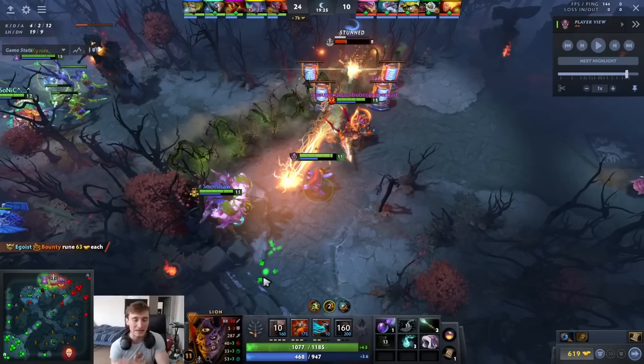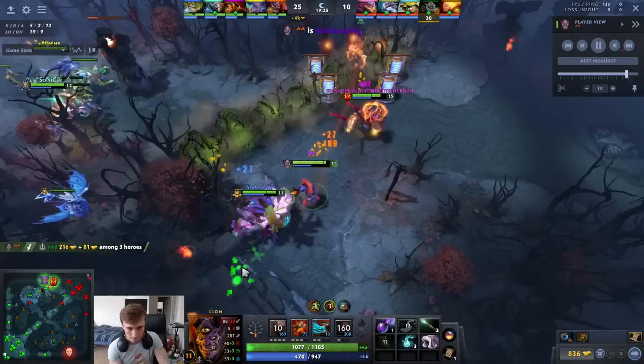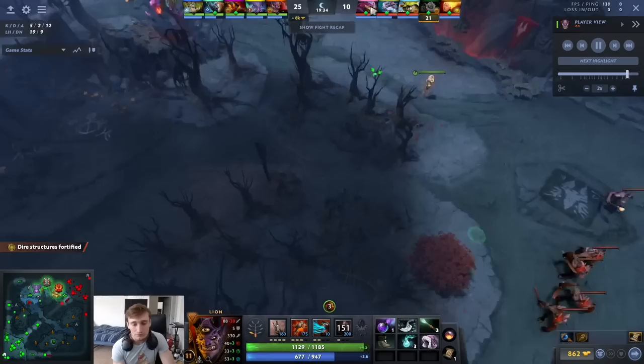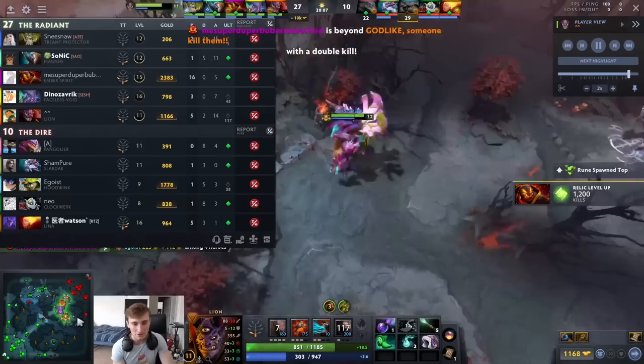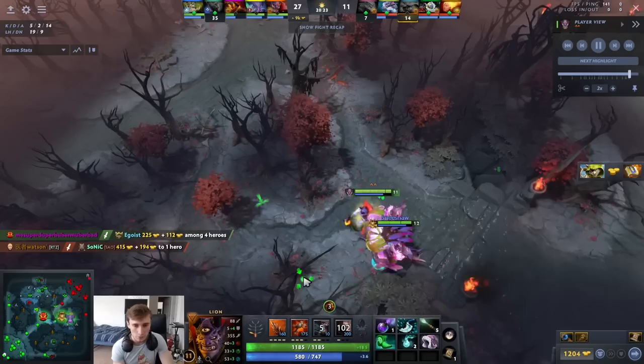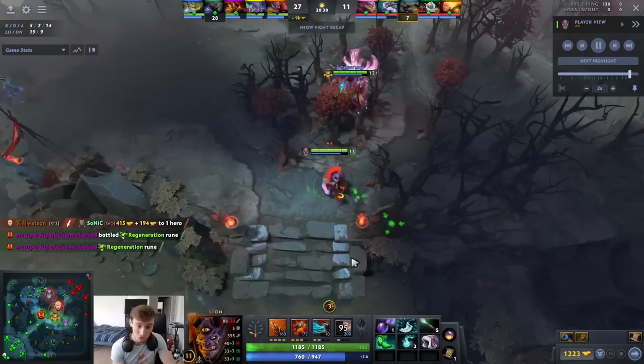Finger of Death should be used to secure important kills — for instance, here they're diving a tier-2 tower. He doesn't know where the enemy is, they can easily follow up this play. Ember Spirit had already used Sleight and Chains so he doesn't have immediate burst to kill Clock without over-committing. Lion's Finger lets Ember stay in position and not burn extra Remnants. The Hoodwink kill — she was surrounded by the entire team — he doesn't need Finger there. His movements this game are incredible, crisp and clean.